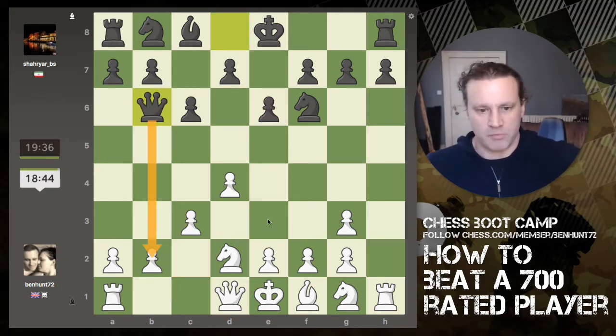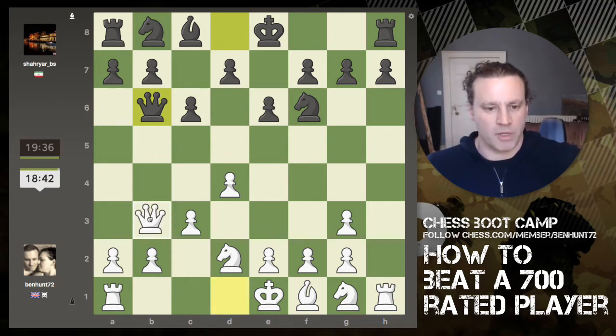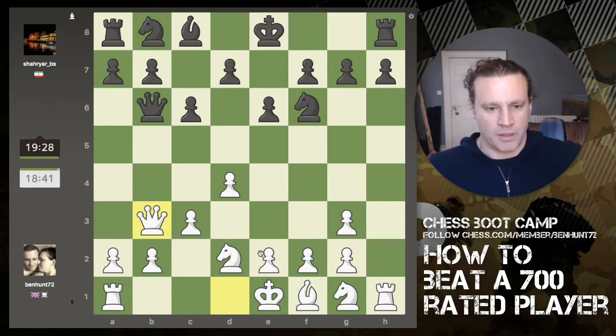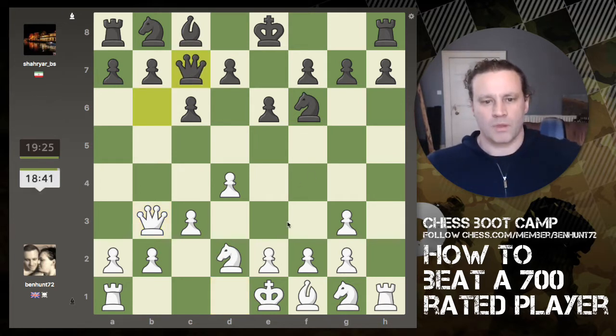He's playing decent moves so far. I can actually recapture this one with a knight, so I don't need to double up my a-pawn if I don't want to. I need to think about castling as well at some point. The queen's dropped back.